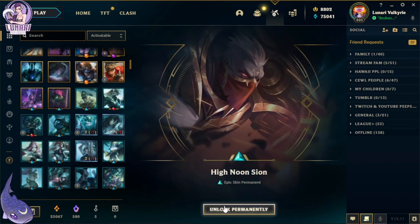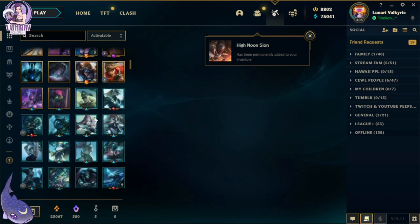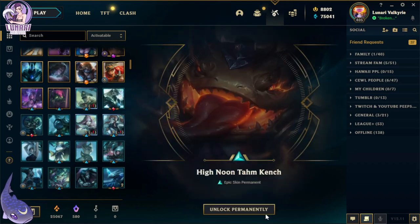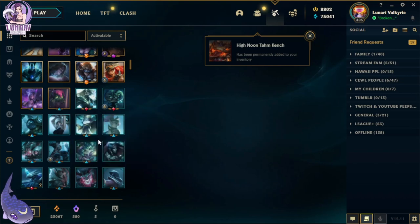Oh, High Noon Sion. I hope they give me more things that I can do with all this orange essence, by the way. High Noon Tahm Kench — I'm so sorry, I'll stop.